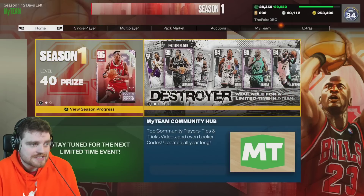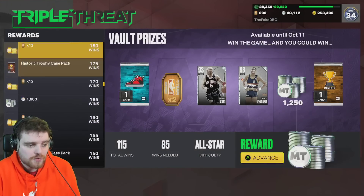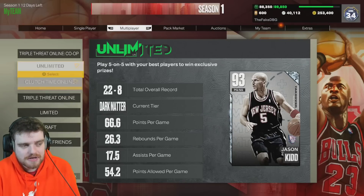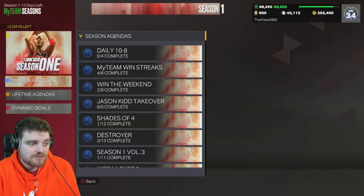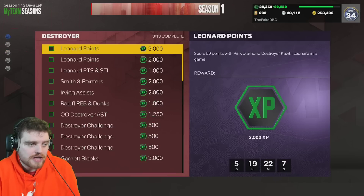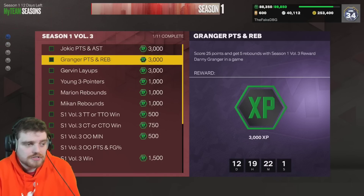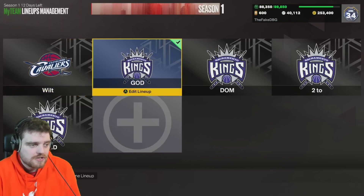We've got Single Player Triple Threat which is like 140 wins — about 14 hours here, 10 hours here, and 5 hours here — so it's about 30 hours that I need over 12 days to just grind for centerpieces. And I'll be doing that while grinding for Scotty Pippen. The good thing about grinding for Scotty Pippen is I've got KG done, I own Jokic, and I have Girvin, so it's only 6,000 and it's gonna be pretty easy.